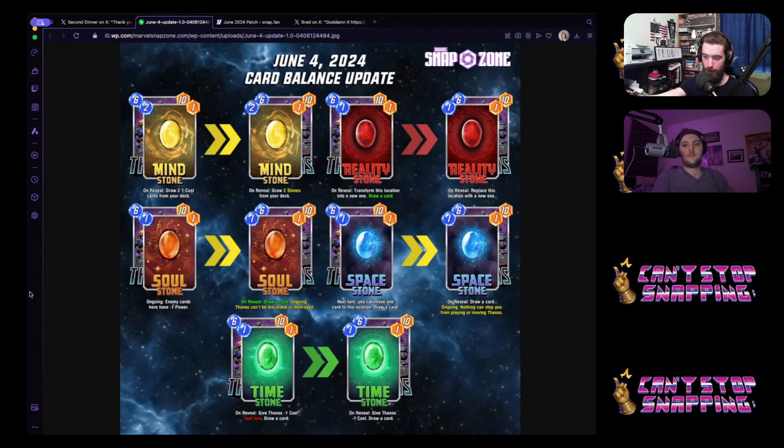Now Time Stone only discounts Thanos. I wonder if you just make the stones' base power better — now they look like stat lines that could be one-twos. Mind Stone could go back to a one-cost. There are so many levers with Thanos. With the Space Stone change, I might actually like seeing Thanos go to a five-cost where Time Stone would bring him in at four — the idea of him coming in early, able to move around, and being indestructible makes it feel like you can play through Thanos more.